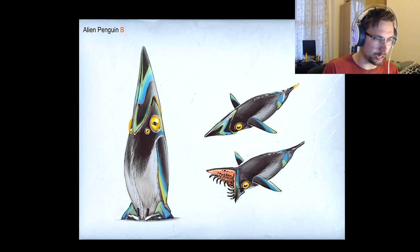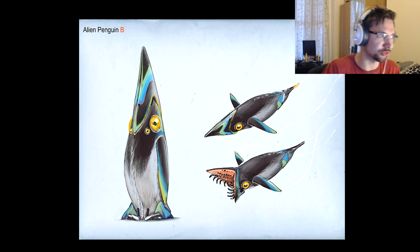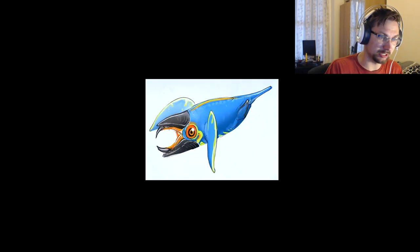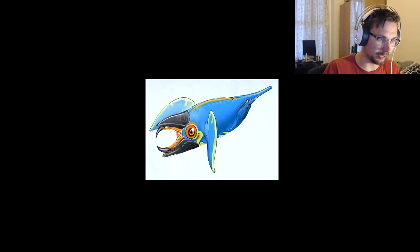The alien penguin. From the side it looks like a penguin, but when it's about to attack, it looks creepy. Imagine you're swimming and something like that just munches on your arm. This was planned — the first sketch of the alien penguin.